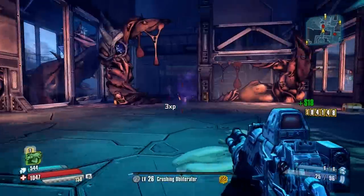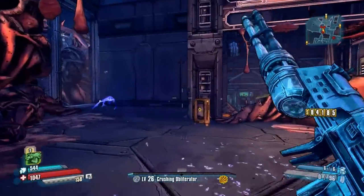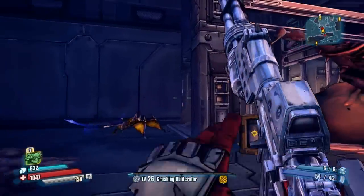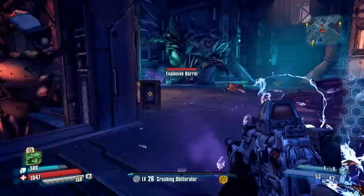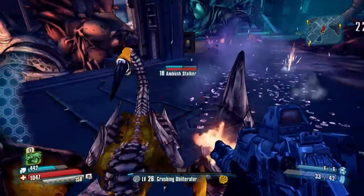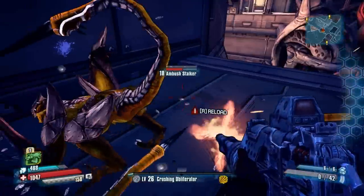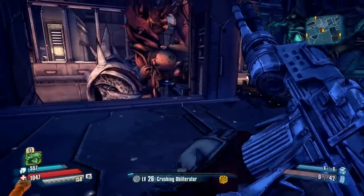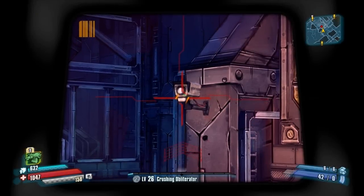I did actually clear out this whole map of enemies, but somehow they managed to spawn again, which is pretty annoying. There's going to be two cameras in close proximity here — two more cameras. I shot that one. Kill some of these stalkers — that's what they are. And there's going to be another camera right there.